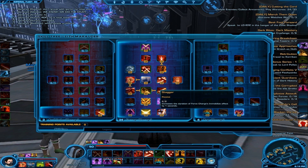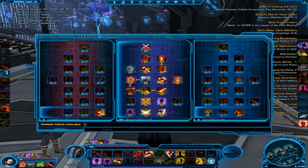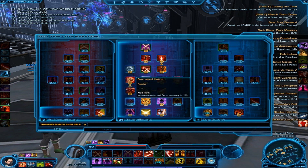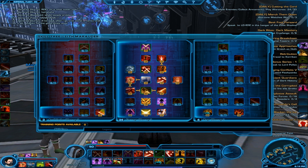Going into Stagger adds one second of immobilization when you do your Force Charge. It's pretty much just the full tree, except you don't get Erupting Fury — which gives you fury for defeating opponents — and you don't go into increasing your melee and force accuracy like the full tree.